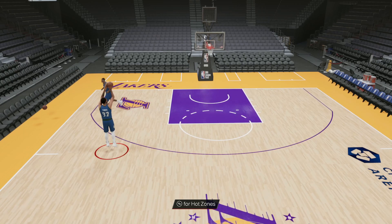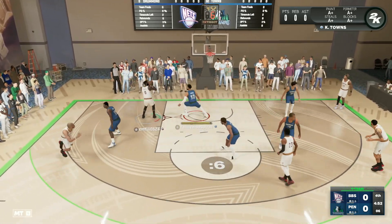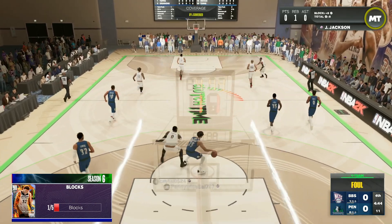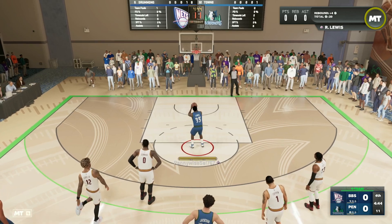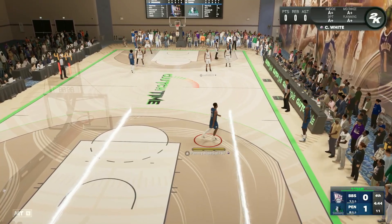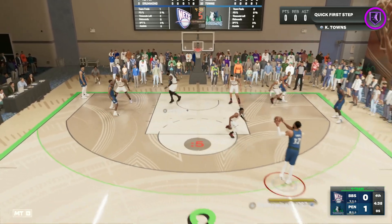Let's get into the Galaxy Opal Karl Anthony Towns gameplay — a Clutch Time online game. I did actually match this opponent before; I think it was on my Kuzma gameplay. Look at the defense from KAT on that first possession — able to get that block. I remember his Andre Drummond and his Kelly Oubre. He was a solid opponent and that game came down to the wire — I think we won by like seven or eight points. So it should be another good test here for KAT.